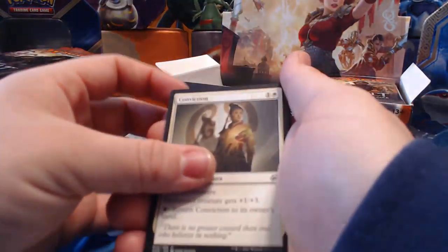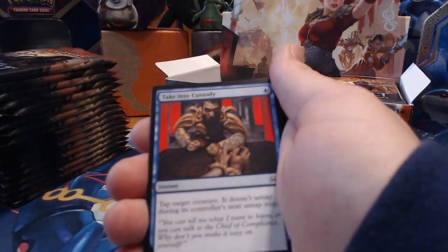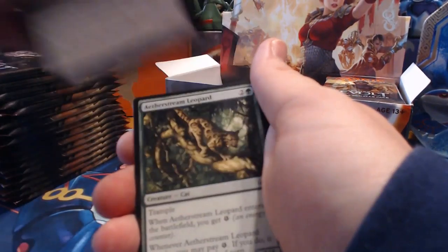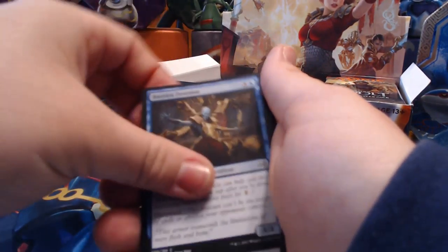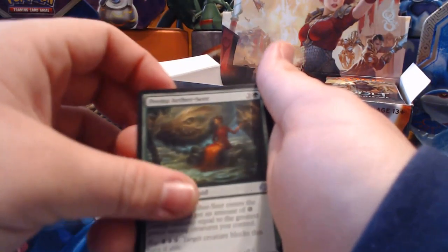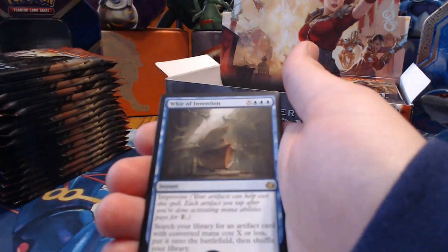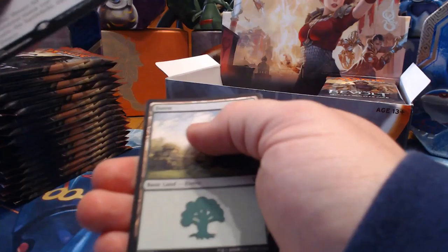Pack one: we got Conviction, Jura Osprey, Taken to Custody, Night Market Ironaut, Silk Weaver Elite, Defiant Salvager, Era of Innovation, Aether Stream Leopard, Prizefighter Construct, Bastion Inventor, Renegade Map, Hidden Herbalist, Pima Aether Seer, Renegade Wheelsmith, and War of Invention for our rare — pretty nice.